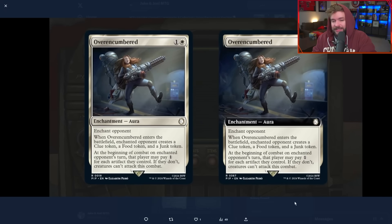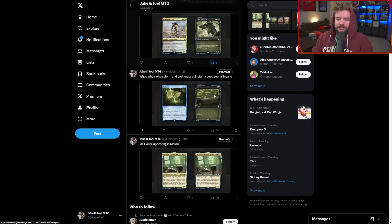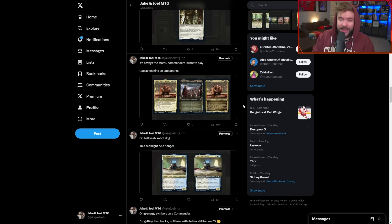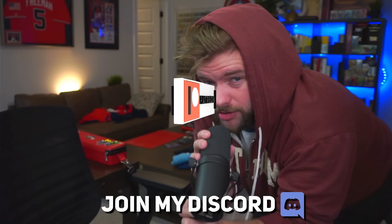Just for kicks, Over-Encumbered — a flavor call. When it enters, enchanted opponent creates a clue, a food, and a junk. At the beginning of combat on the enchanted opponent's turn, that player may pay one for each artifact they control, and if they don't, creatures can't attack this combat. That's fine, but nothing too special. Alpha Deathclaw and Rad Storm — we got some really cool cards. I can't wait to see the entire commander pre-cons. Subscribe for more cards tomorrow.